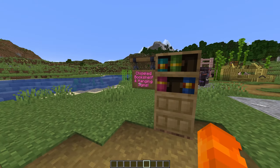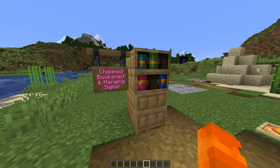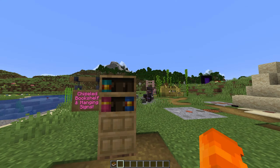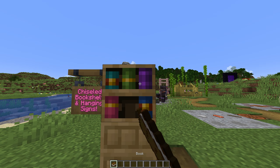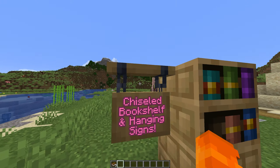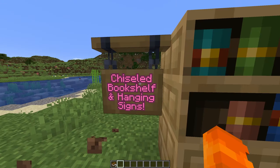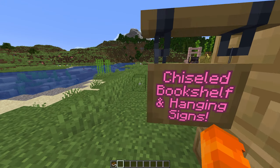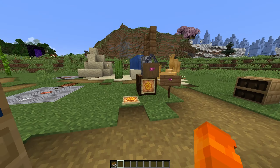There are a few features added separate from most of the others. This includes a chiseled bookshelf, which is insane — you can take the books out and put them back in whatever slot you want. There are also hanging signs. This hangs rather than actually having to be placed on something; it is a bit smaller.